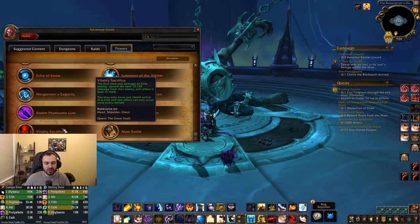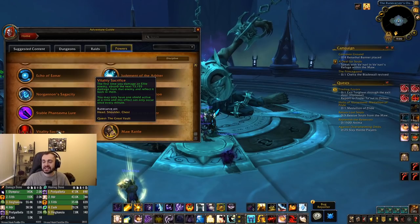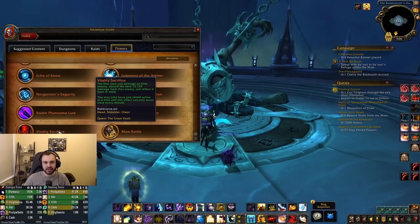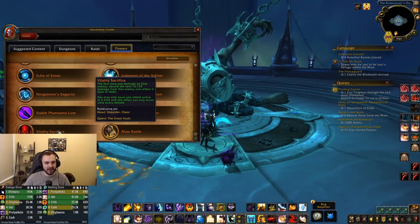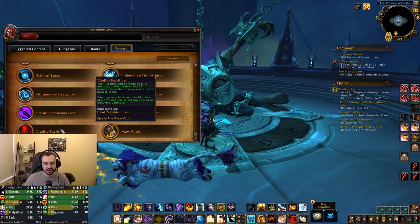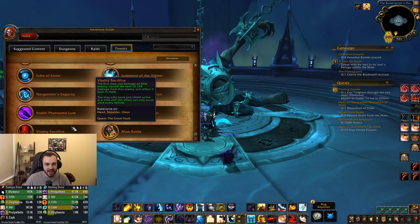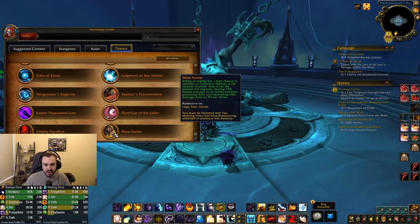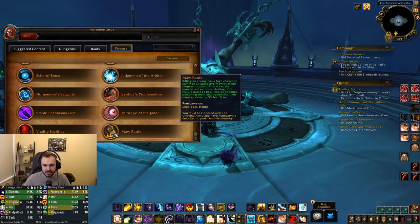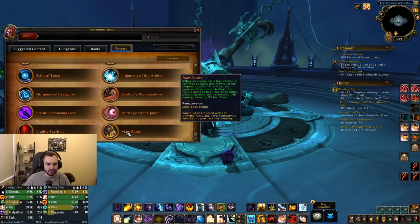It very much looks like Blizzard wants us to swap around which legendary we're using a lot depending on the content we're doing. We've also got a power where the first time you damage an elite enemy you absorb the next 13k damage from that enemy and reflect it back to them — you may have one shield active at a time and this effect may only occur once every minute. And killing an enemy has a high chance to summon an explosive morat at the corpse's location — after 6 seconds it explodes dealing 358 nature damage, poisoning enemies and increasing their damage done by 5%. Some of these powers definitely need tuning by the looks of it.